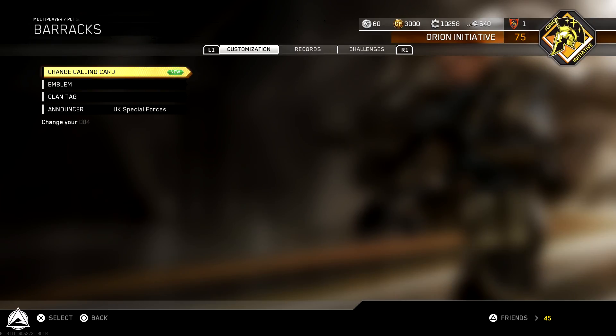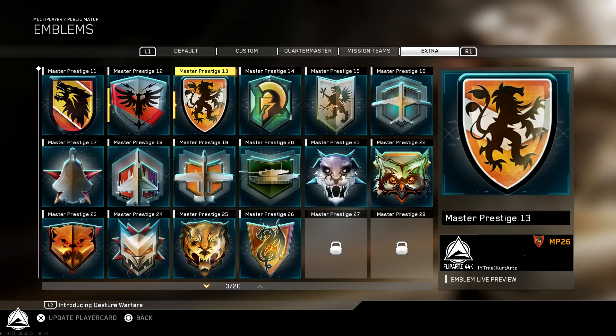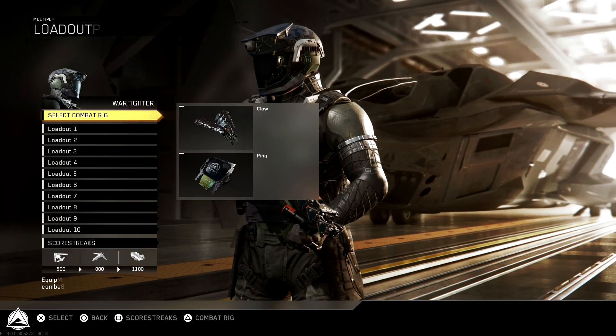We can back up from here, go to emblems, and then go to the extra section — which is basically your Master Prestige emblems, or at least what they should be calling it — and then go down to Master Prestige 26. This is something you can use for your emblems, for your player cards, but it's something you guys can use for yourself if you guys choose to when you're going to this Prestige, of course.